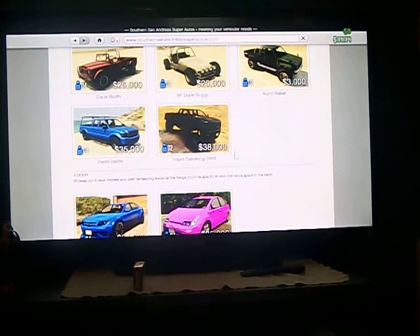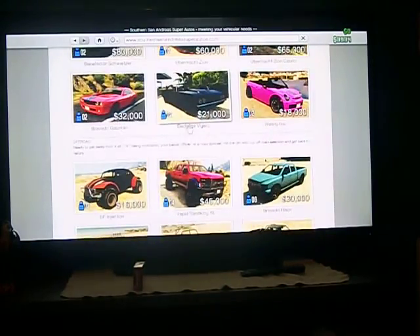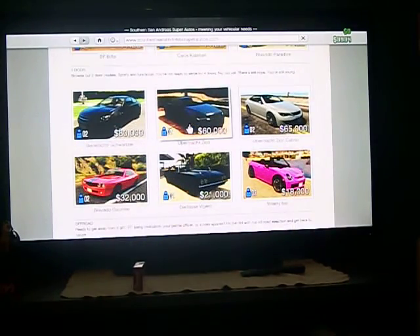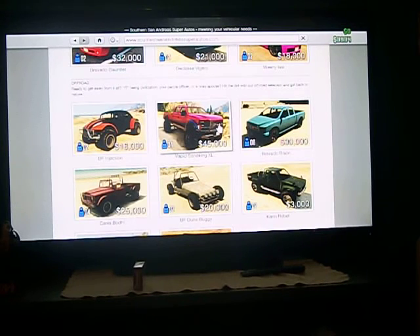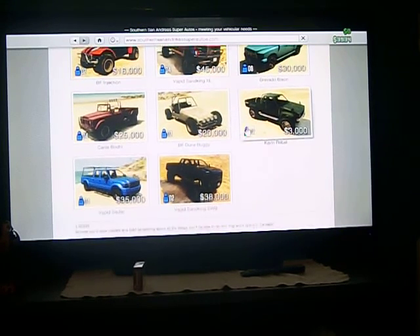Wow, the price dropped on it — I remember that used to be $45,000. What the heck? They've got new cars on here, more cars. Oh, here's the same one at $45,000 — they actually show what they are now. That's cool. $25,000 for Trevor's Jeep — oh wait, I don't have enough for that. New buggy — $3,000 for that truck, are you serious? I got it for free though.